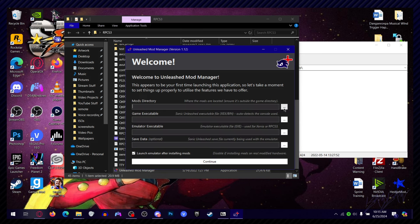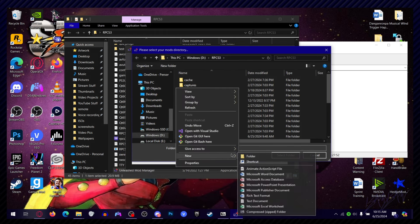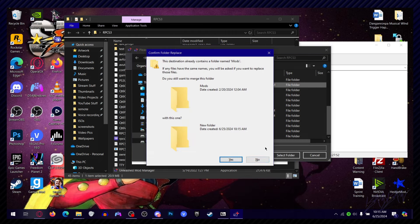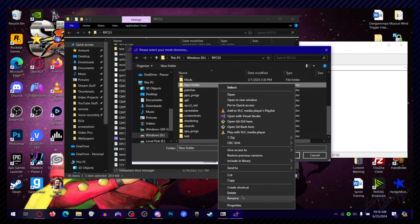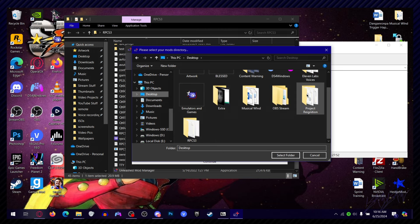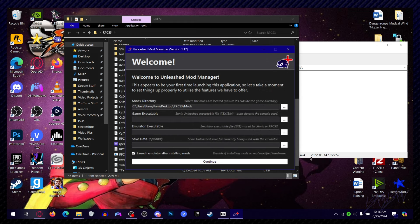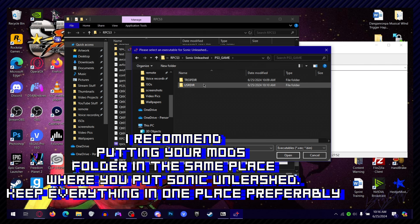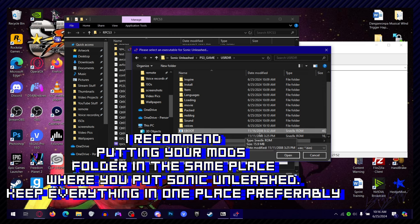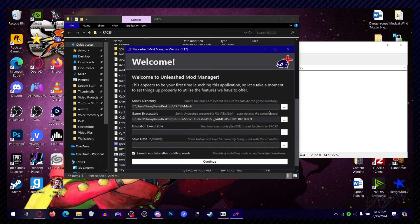Go to the Unleashed Mod Manager and make a mods directory. Right-click, make a new folder, and call it 'mods' — this is basically where your mods are going to go. Then select folder. You're also going to have to select your game executable. Go to RPCS3, go to the PlayStation 3 game folder, go to the US directory, scroll all the way down, and find the EBOOT.BIN file. Open that and you'll have the e-boot file — this is the main way the game is going to boot.